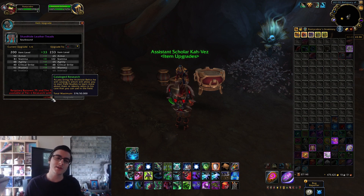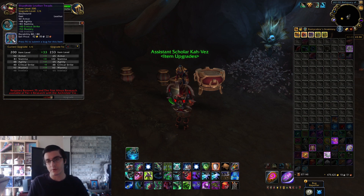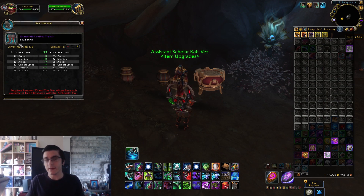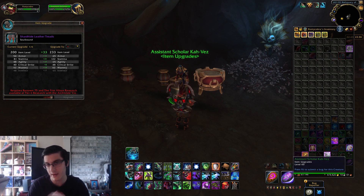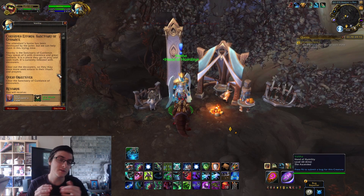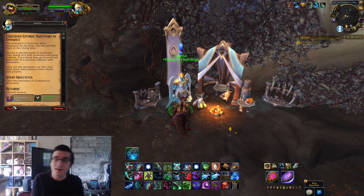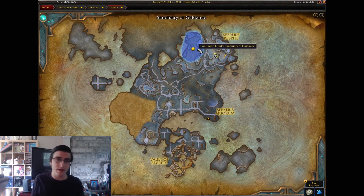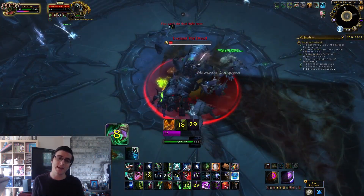First things first, you need to get the base gear, which you can then eventually upgrade to item level 233. The base gear starts at item level 200 with upgrade one out of six. Once you upgrade it six times, that's how you get it to item level 233. This gear comes from daily and weekly quests in the new Korthia zone, from rares — basically any activity you do in Korthia, the new Maw zone coming in patch 9.1, has a chance at giving this gear.